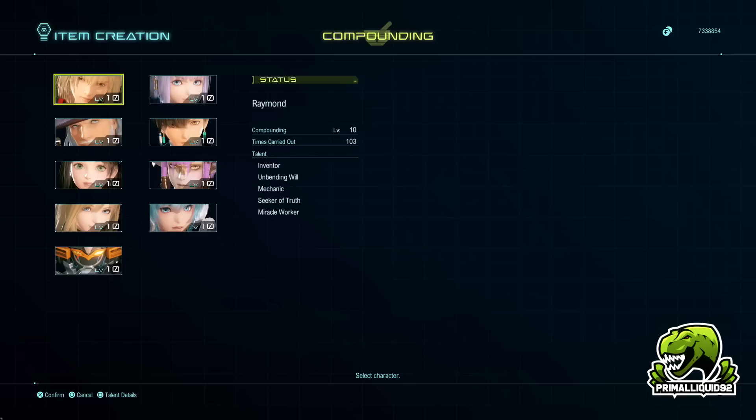When it comes to item creation, there are eight main characters you can use, and then there is also a ninth optional character. The ninth optional character depends on who you chose as a main character — I chose Raymond so my optional character is JJ. If you chose Letitia at the very start, your optional character will be Theo. They start off with zero talents and you do have to unlock them. Not everybody can unlock every talent.